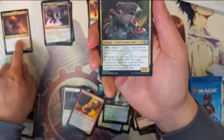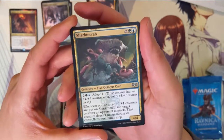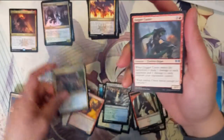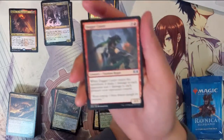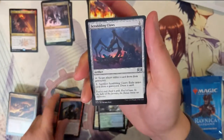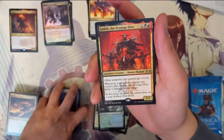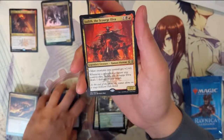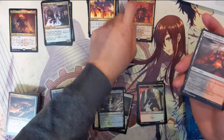To be honest, I'm not familiar with how this set is doing, but we got a Sharktocrab — sounds like something from a terrible sci-fi movie. Dagger Caster, Scrambling Claws, and then Judith the Scourge Diva. That one's like a six-dollar rare, I think.